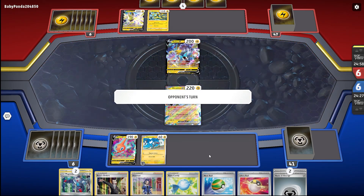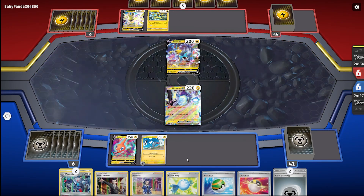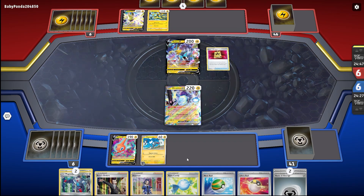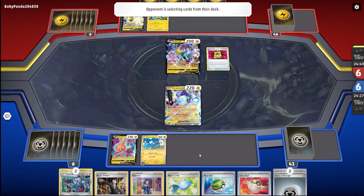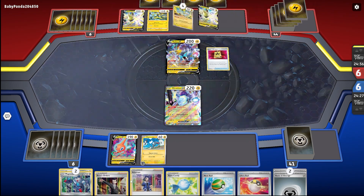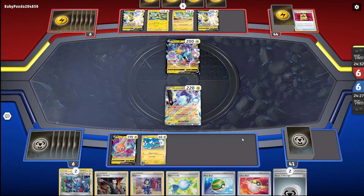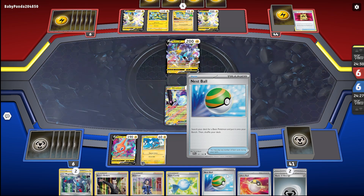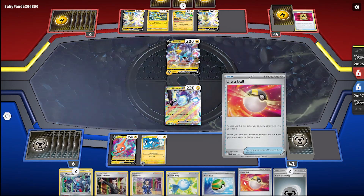Okay, we've got some decent cards. I think I can search for two cards — I can search for my Magnezone, and I can search for my Dialga. Oh, he got VIP Pass, that's pretty good for him. So I can Rare Candy my Magnemite, and I also need to thin out my hand a little bit. Let me thin out my deck so I can use Nessa to find myself a Dialga.